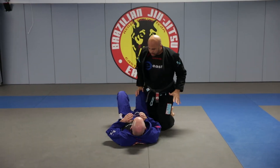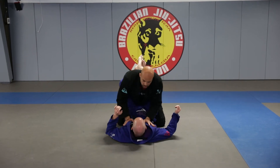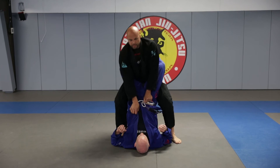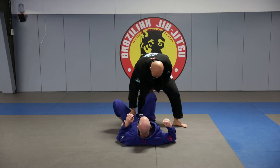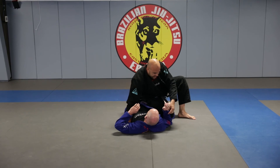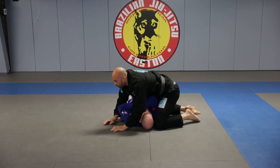So the whole thing from the beginning of the closed guard: I'm up, I open, grab the toes — this is called killing the foot — putting it in between, grab, punch the armpit, kick it down, slice to the side, get the sleeve, pass it through.